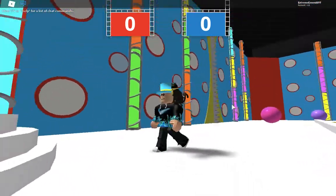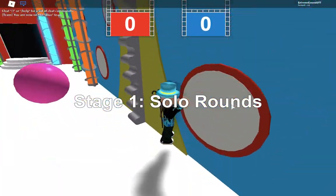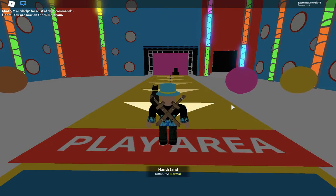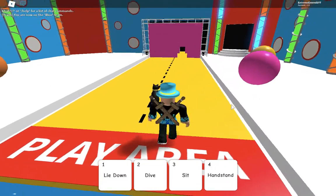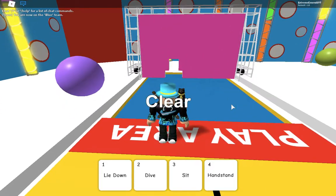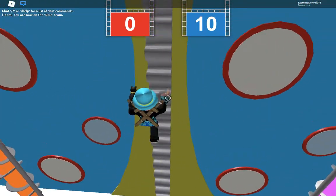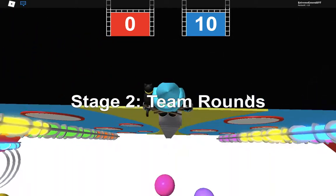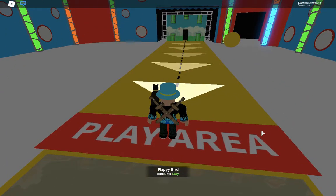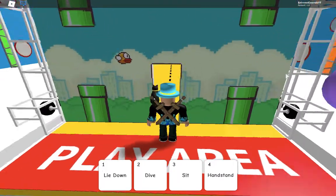Hi guys, today I'm going to show you what it is like to be in a Roblox hole-in-the-wall server by yourself. Handstands, difficulty normal. All you need to do is a handstand. So there are some good sides and downsides of being alone in a VIP server. The good sides are that you don't have to worry about anyone swearing or anything, and it's also peaceful.